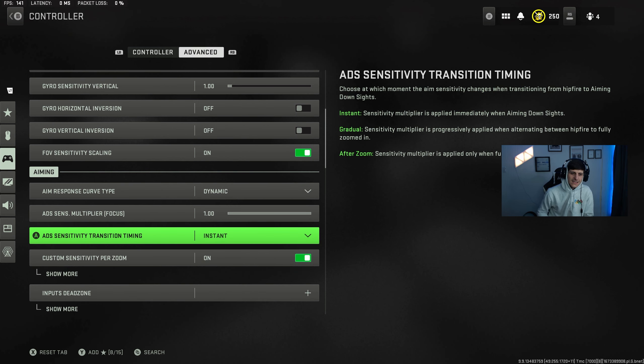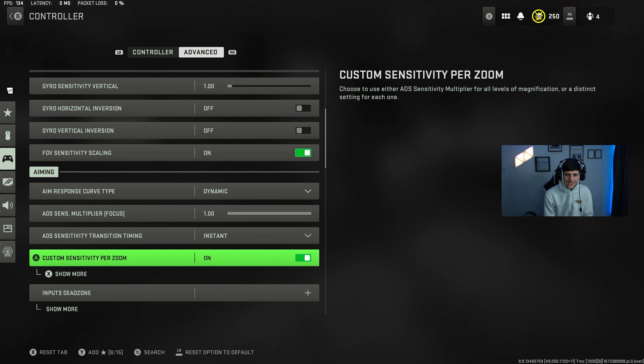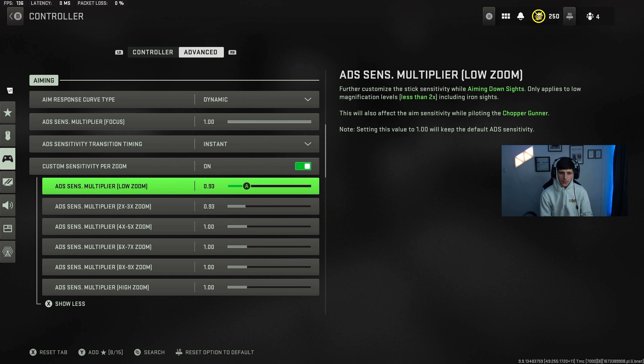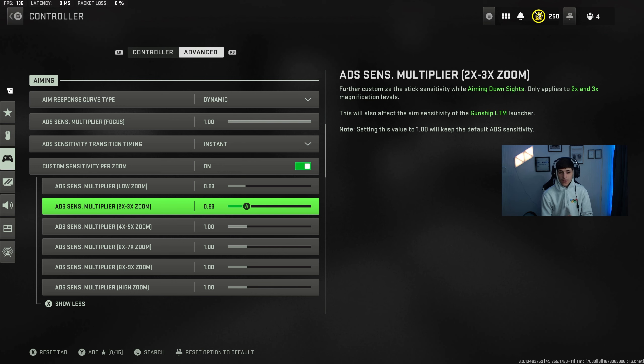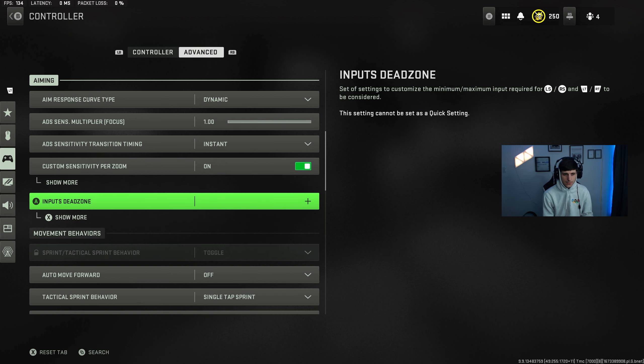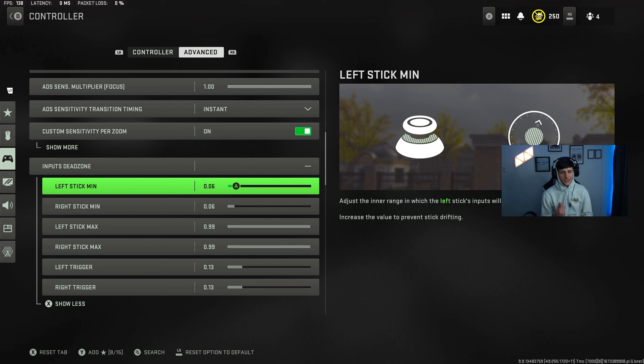ADS sensitivity transition timing: set to instant. Custom sensitivity per zoom: for low zooms I'm at 0.93, which gives me a little more precision when controlling recoil. For two to three times zoom it's also 0.93. Anything above that — four times and up, which I consider sniper rifles — I like it at 1.0. I've always liked a faster ADS for sniping. For red dots and ACOG-style optics I want 0.93. Dead zones vary — mine are at 0.06 because my controller is developing stick drift.